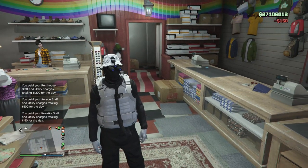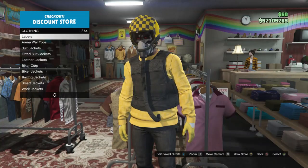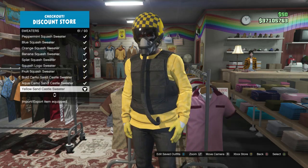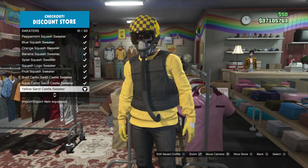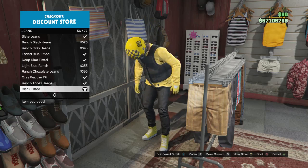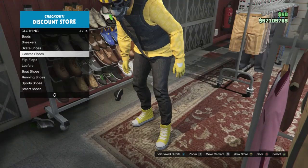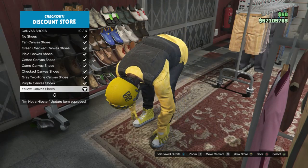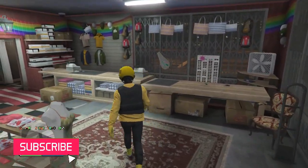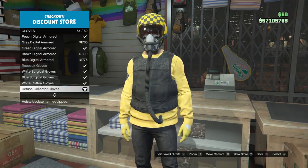Now let's move on to the second outfit. For this outfit, when you get to the clothing store, go to your tops, scroll down to sweaters on slot 39, click on sweaters, and equip the yellow sandcastle sweater on slot 61. Then back out of the tops, head to the pants section, click on jeans on slot 1, look for the black fitted on slot 56, and equip those jeans. Once done, back out of pants, head to shoes, scroll down to canvas shoes on slot 4, look for the yellow canvas shoes on slot 10, and equip them. Then back out, head to accessories, scroll down to gloves, click on gloves, look for the refuse collector gloves on slot 54, and equip those gloves.